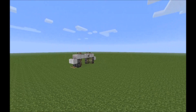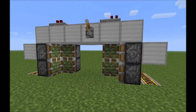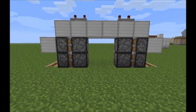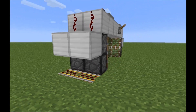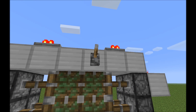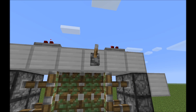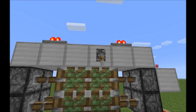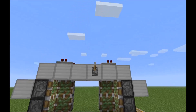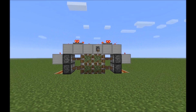Over here we've got set up what the design looks like, stripped bare of all of its furnishings, nothing but the redstone and essential parts. Very cool — operates very quickly, works very well. Little resource intensive, but we can handle that.